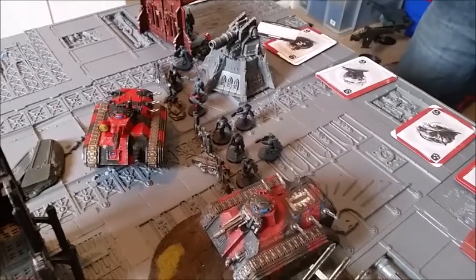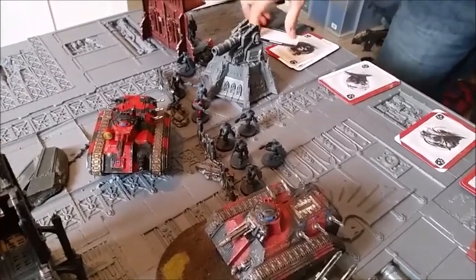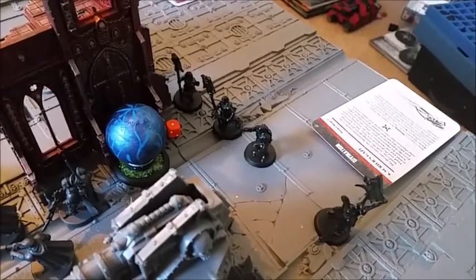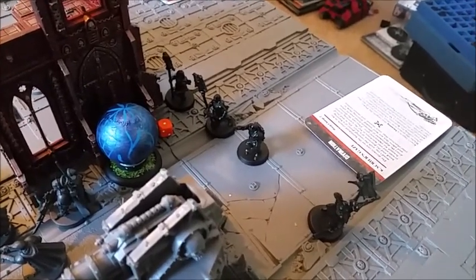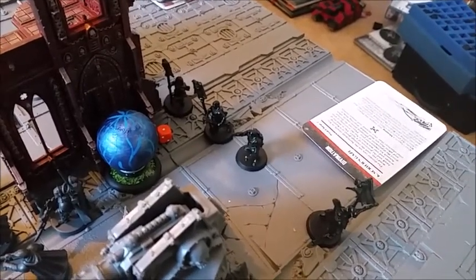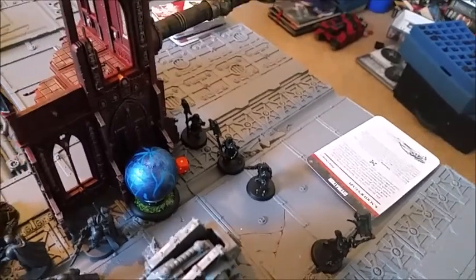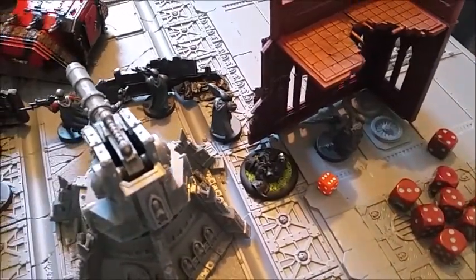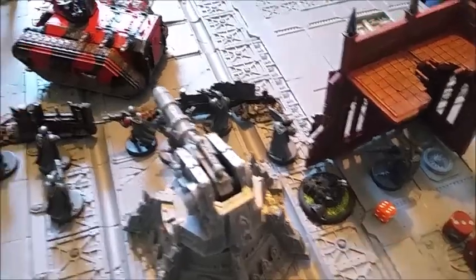Dan's got his psychic phase to do. End of the psychic phase: Dan's Wyrdvane Psyker tried to cast Scryer's Gaze, rolled a double 6, and lost the power of Prescience. He drew the card Assassinate at the beginning of his first turn and chose to discard it, drawing Secure Objective 6 instead — so it looks like he's going to get a point at the end of turn 1.